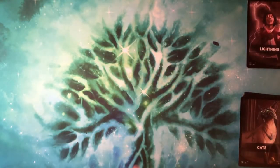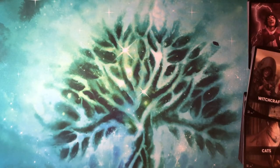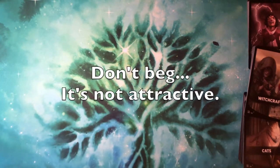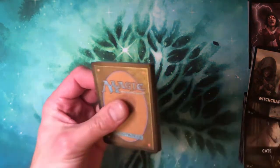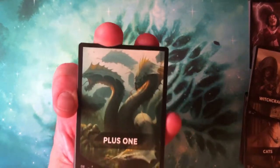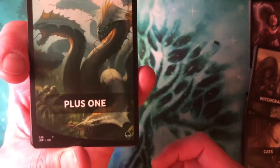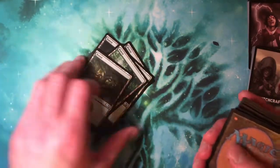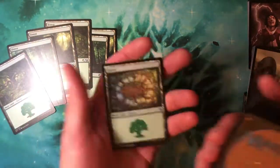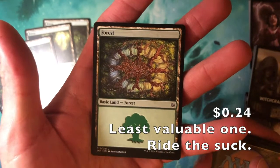So that was a two-rare pack. I'll put Witch of the Moors as probably the valuable card. One more to go — just under 20 minutes. Can we get Tinybones, or the dinosaur elf, or a mill card? Let's see what we get... it's green. Hydras, I'm guessing — yeah, it's Hydras. I counted seven — and there's your weird oddball forest that probably has no value.